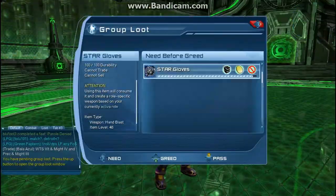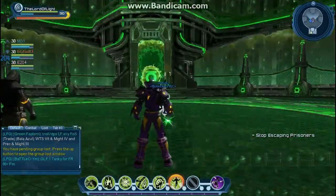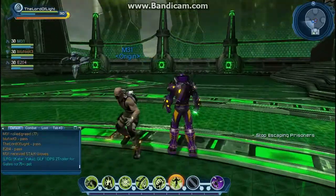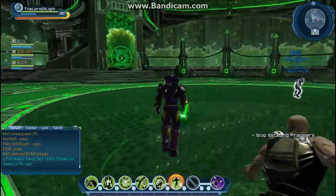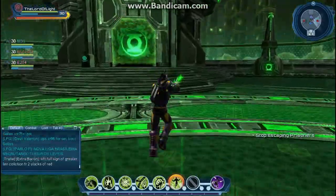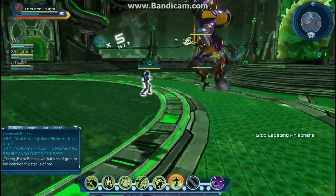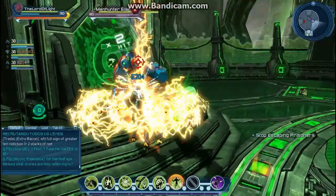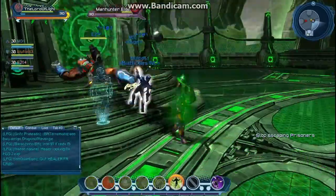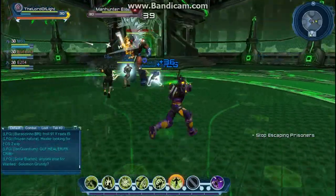So we got another weapon drop - the Star Gloves, which is a hand blaster weapon. If you're looking for a new weapon, it'll take maybe ten minutes at most. Just drop by the Oan Science Alert and do it. There's a pretty good chance you'll get the weapon you're looking for. If not, just do it again, or wait a day for the content to reset so you can get the loot.